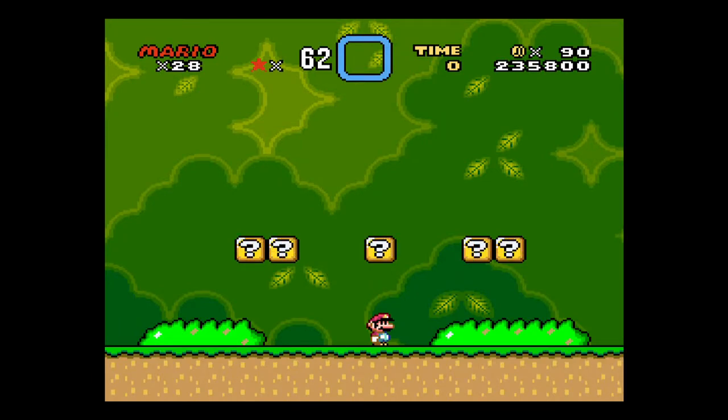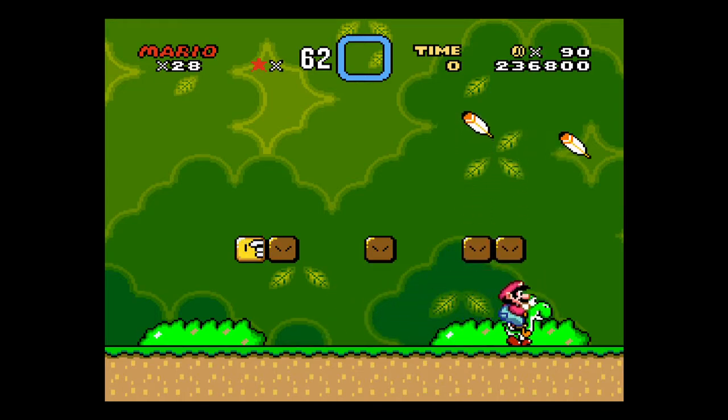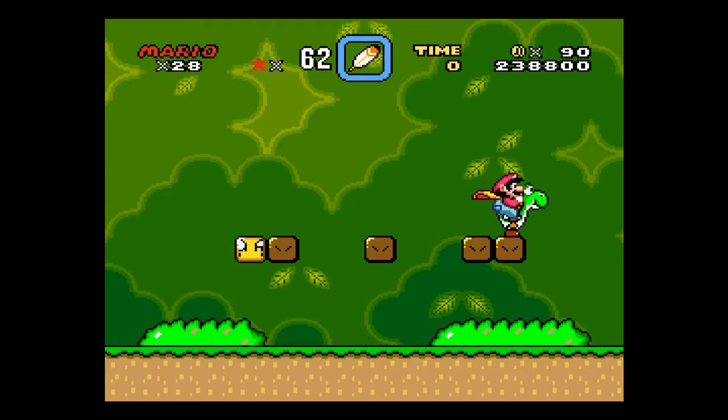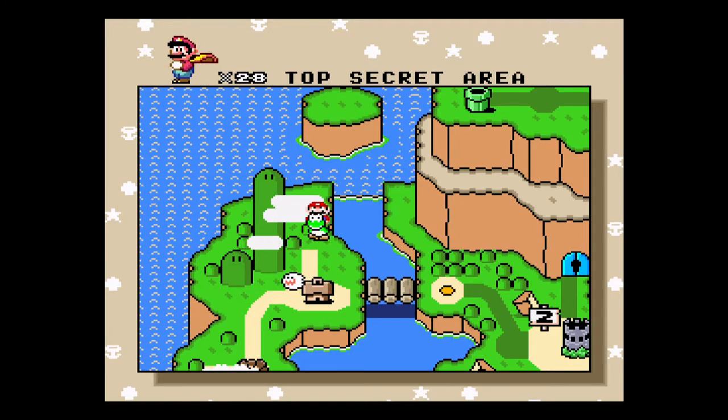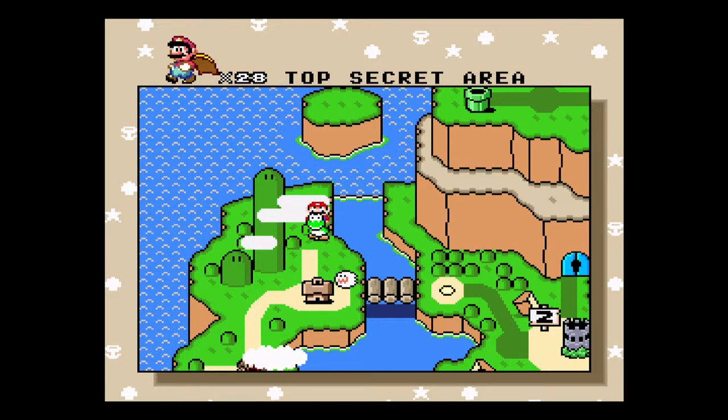The Top Secret Area comes with a green Yoshi in the middle. The question marks on the left will give you fire flowers, or big mushrooms if you're small. The ones on the right will give you feathers. We love feathers because feathers allow us to fly through levels. To exit this, you just walk off either side of the screen. That's the second exit and the Top Secret Area.